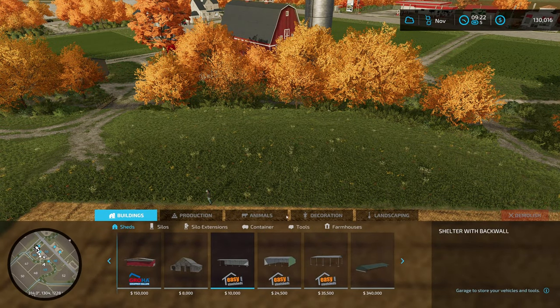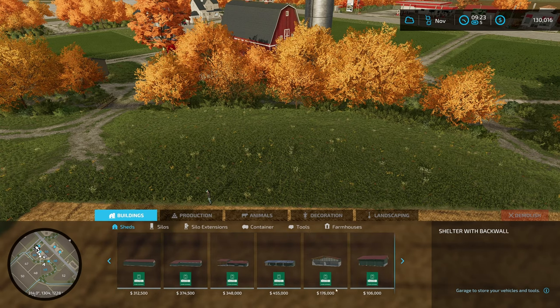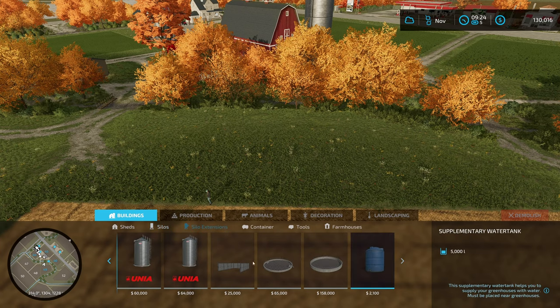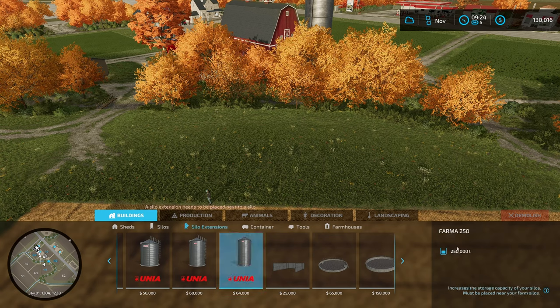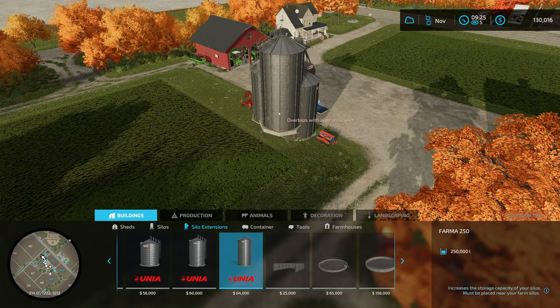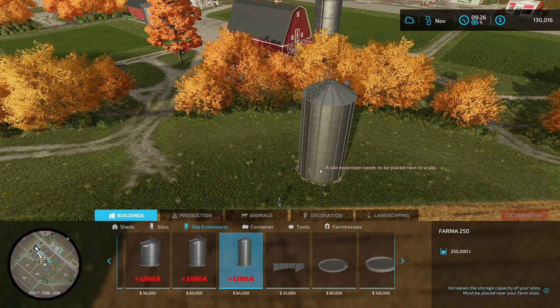Under buildings, the first category is sheds, and your scroll wheel lets you scroll through them. We also have silos and silo extensions — a silo extension is built next to a regular silo and just expands its capacity without its own input. For example, this 250,000 liter silo extension built next to our current silo would expand the total capacity of the whole setup.